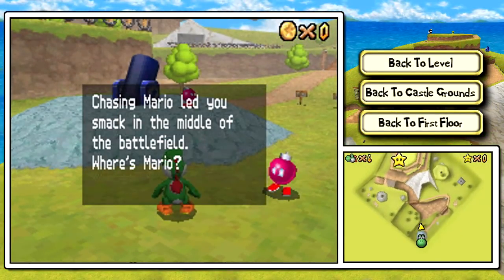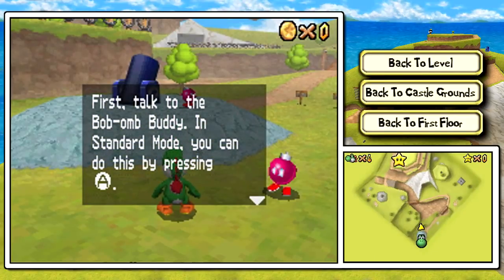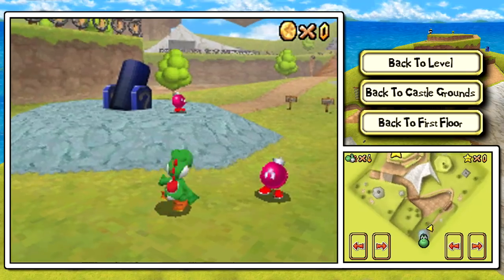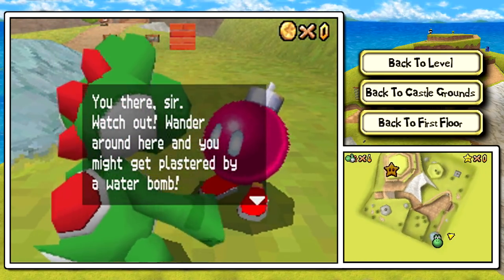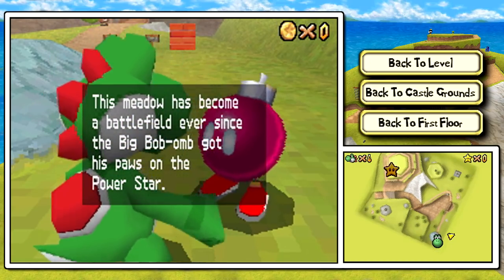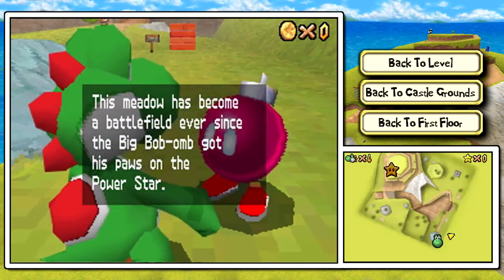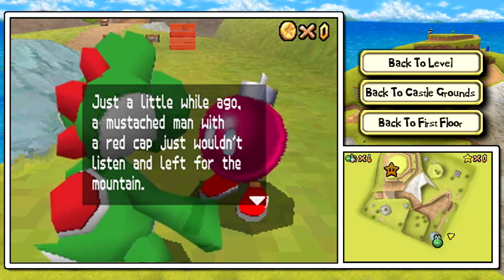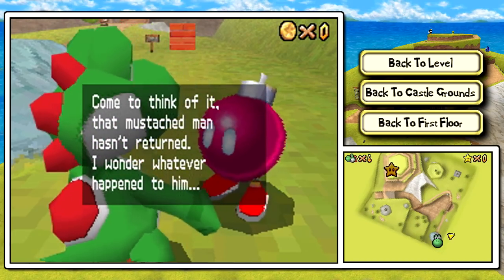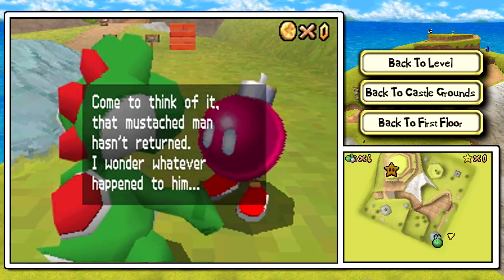I can't say 'remixed' enough. First, talk to the Bob-omb buddy in standard mode — you can talk to him by pressing A, he'll certainly help you out. 'Watch out! Wander around here and you might get plastered by a water bomb! This meadow has become a battlefield ever since the big Bob-omb got his paws on a power star. Just a while ago, a mustache man with a red cap just wouldn't listen and left up the mountain. Come to think of it, that mustache man hasn't returned.'